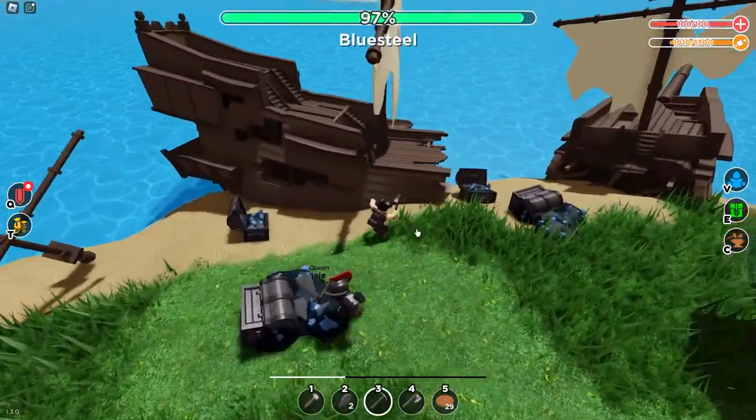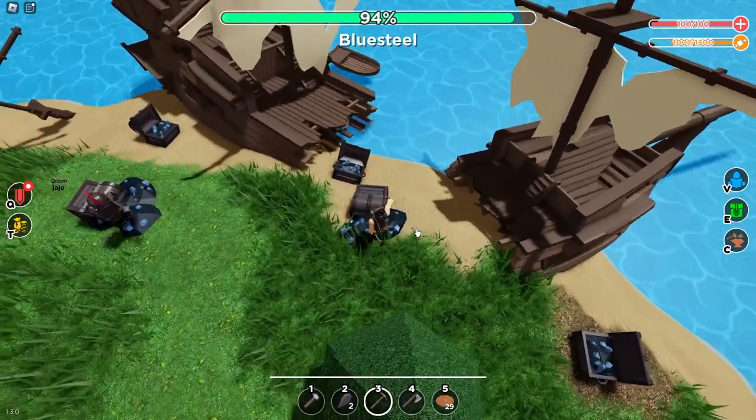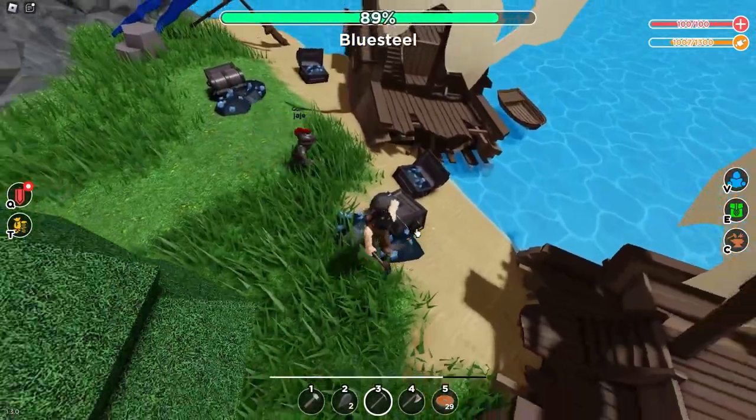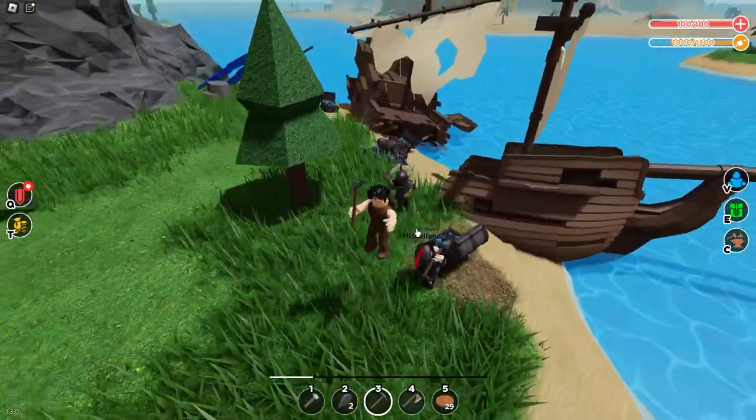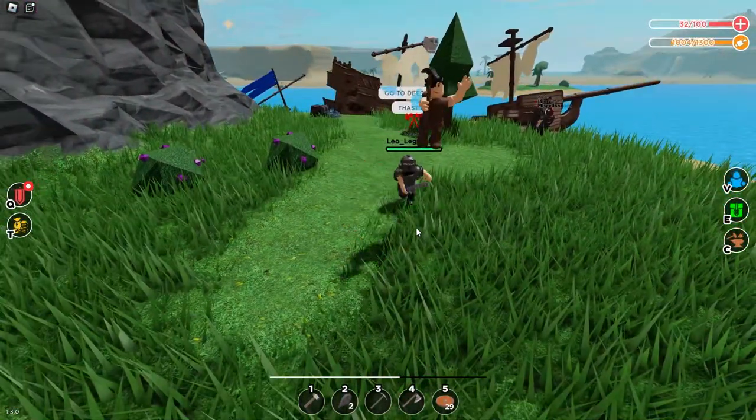It is important to remember that the ship only appears in public servers. Also, there are 15 different locations the ship can crash. Just wait for a pop-up to come every 45 minutes — it tells you where the ship is going to crash.